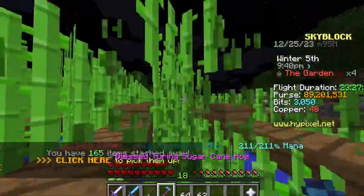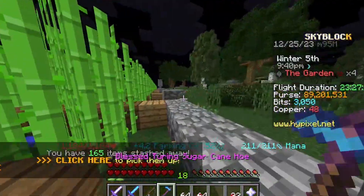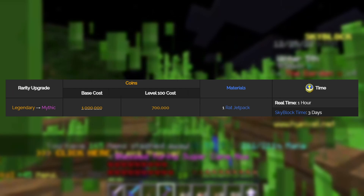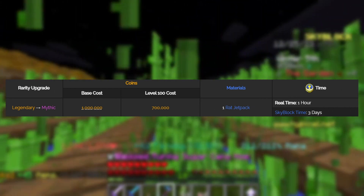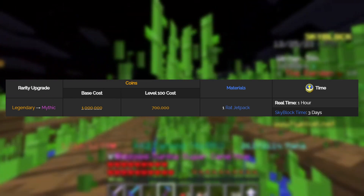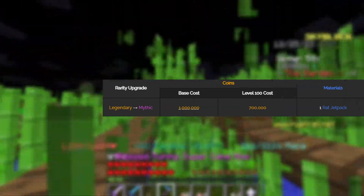Now let's talk about the rat upgrades. The rat pet can be obtained in two rarities: legendary and mythic. The base cost to upgrade from legendary to mythic rarity will cost you 1 million coins, and if your rat pet is already level 100, it will cost you 700,000 coins. This upgrade takes one real-life hour to complete.